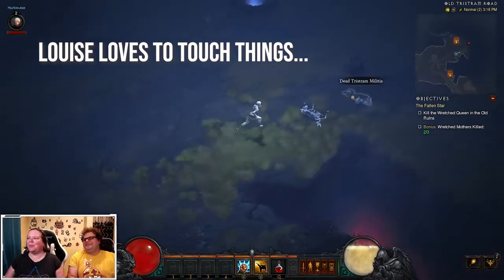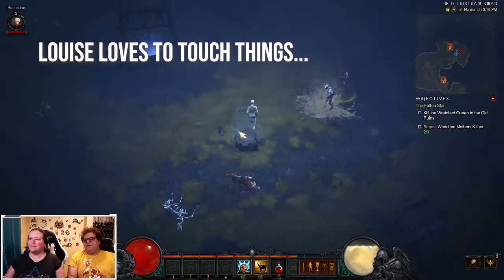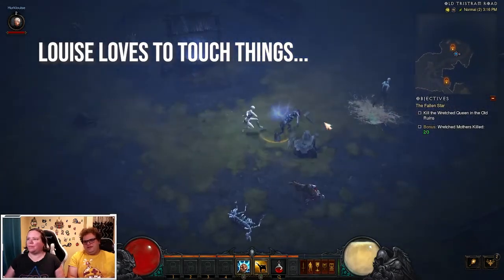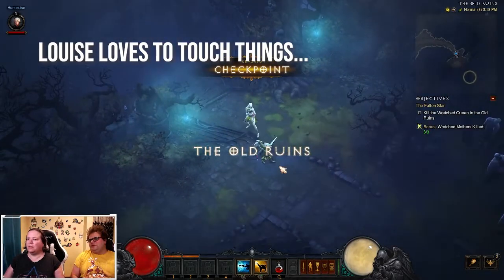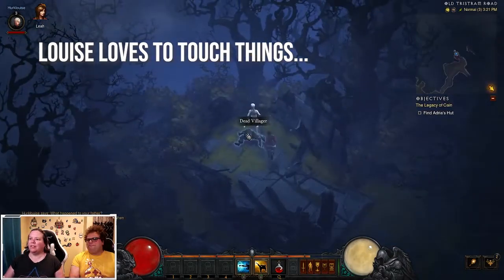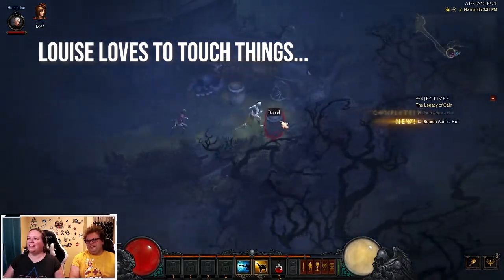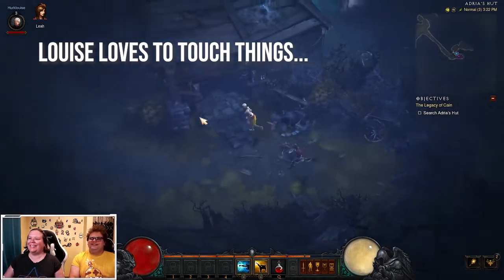There are little places you can go down, but that's why bounties are more fun in my opinion. Getting the Skeleton King's Crown at level 3 — one time you're gonna do it and it's gonna drop a legendary and you're going to be like, 'See, I told you.' Exactly.